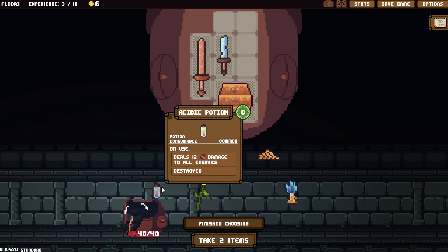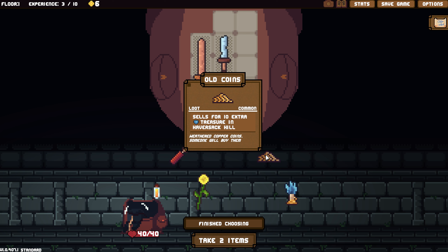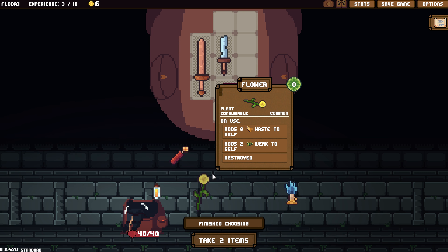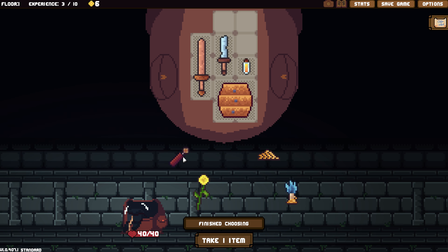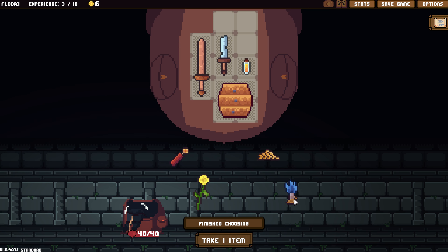Acidic Potion — deals 12 damage to all enemies and then is destroyed. This is new: Clean Burn. Must be played on an item unused, removes 100% of all status effects on self. Items this is played on are destroyed. But it costs zero — interesting. Old Coin sells for 10 extra treasure. And the flower. I think I'm going to get the potion. I'll get the Clean Burn also, see how that works out.